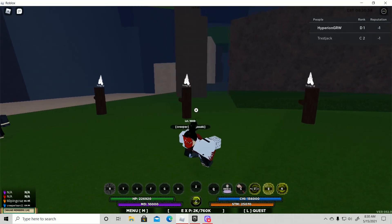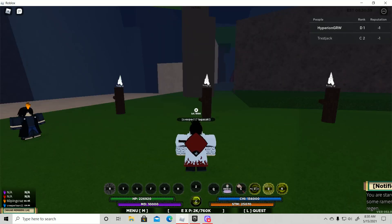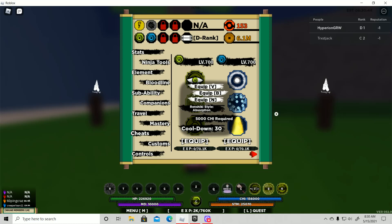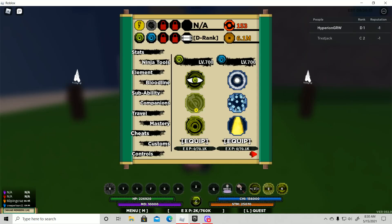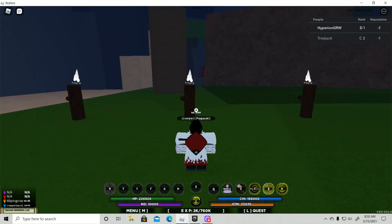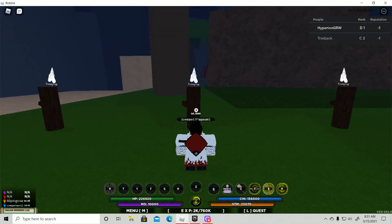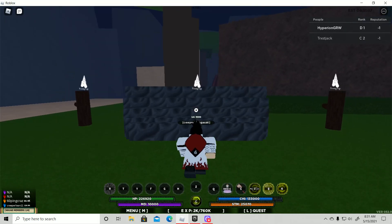So the bloodline is called Renshiki — it's by far one of my favorite bloodlines to use in this whole entire game, it's basically my main. We are going to start with the first move, the first skill: Absorption. Renshiki Style Absorption — basically it absorbs enemy hits and turns them into chakra.